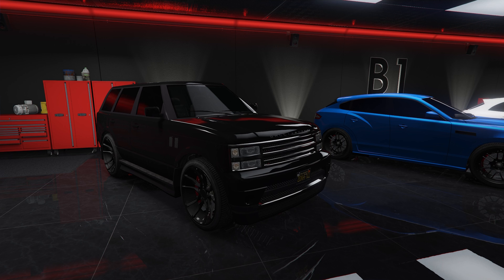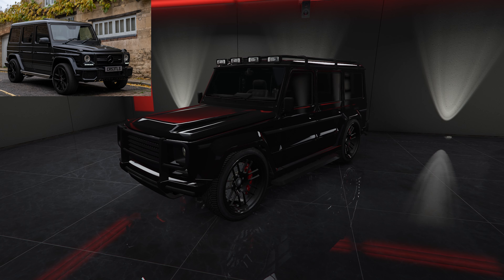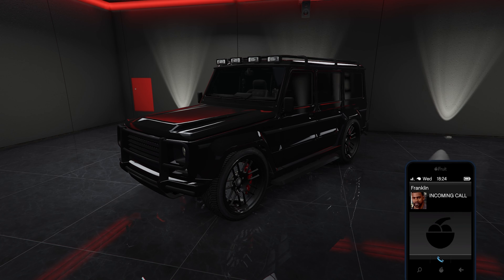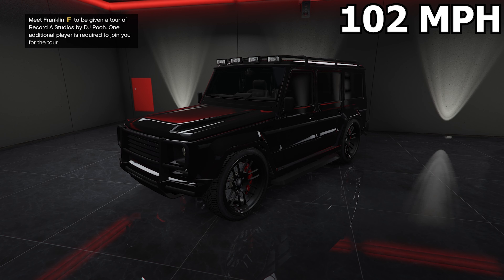The next car is another OG car — it's the Dubsta 2, based on the G-Wagon. This car isn't as rare as the other one but you still can't buy it. You can find this car in LS Customs; it will just spawn randomly there. Stats wise, it's slightly better than the Baller with a top speed of 102 miles per hour. I wouldn't recommend racing with this car.